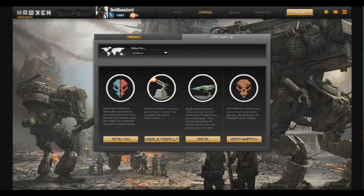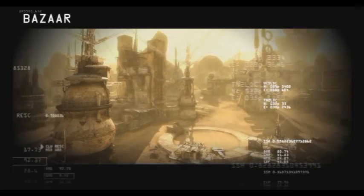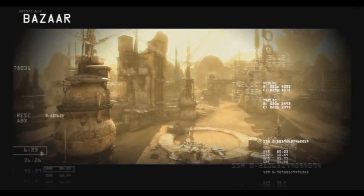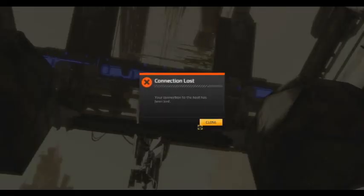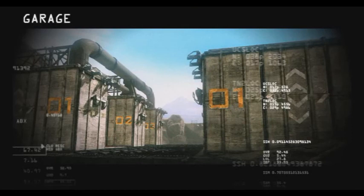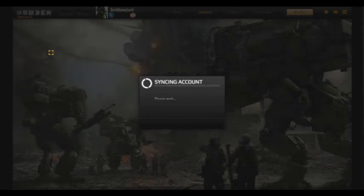There are two modes I prefer. I haven't had a chance to play Missile Assault yet, but I have played Siege, and so far I love Siege. Siege is an objective game type where essentially both teams go collecting energy. Once you've collected energy, you upload it at your base, which eventually launches your main mothership. Once your mothership has been launched, you've got to protect an anti-aerial device.